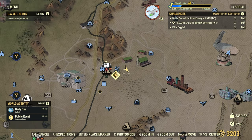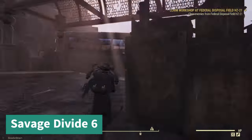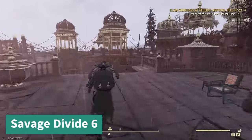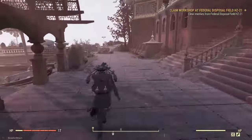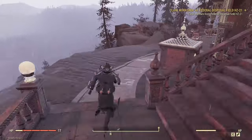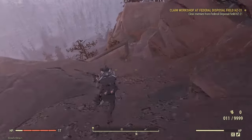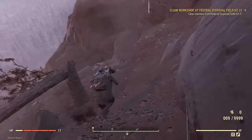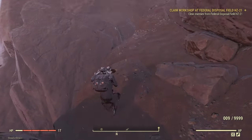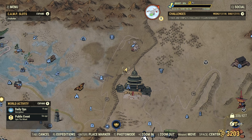Next up we have the Palace of the Winding Path — this one could be really tricky to find. You're going to make your way all the way to the other side of the building, following the path. It's sort of on a path but a little hard to see. Once you see a broken tree, go one more level down — not at the tree itself, but just past it. If you can see that broken tree, the mound is right there. Here it is on the map in relation to the fast travel.